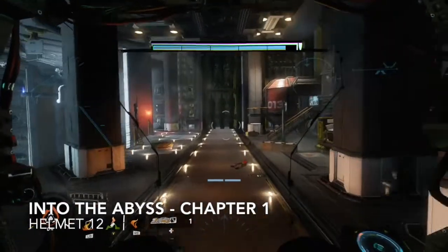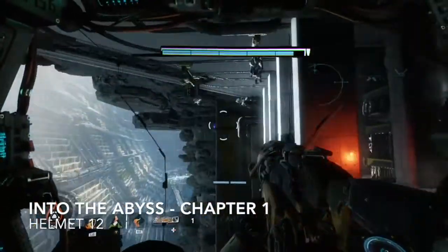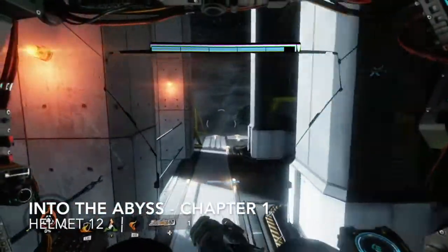We'll come to this section in Into the Abyss for helmet number twelve. Look across the gap and you'll be able to see the helmet all the way up on top of some rocks. Enter this narrow hallway, and at the end of it jump out of your Titan and follow me.